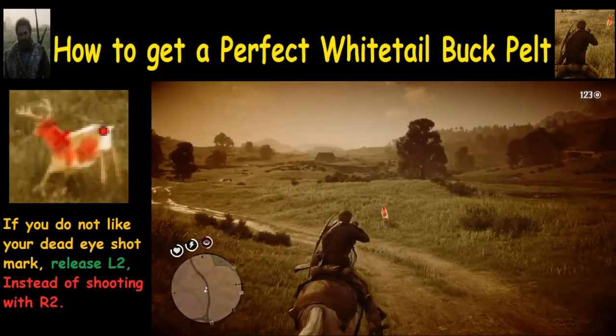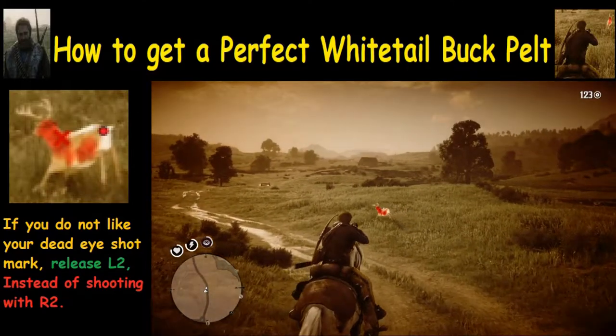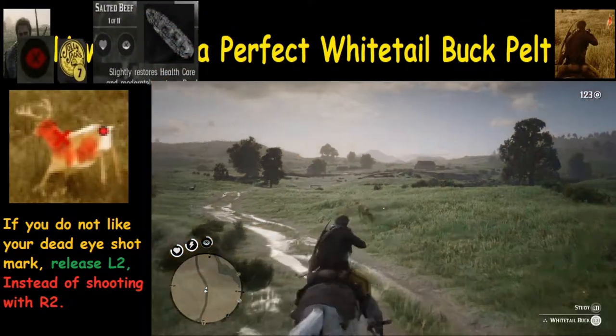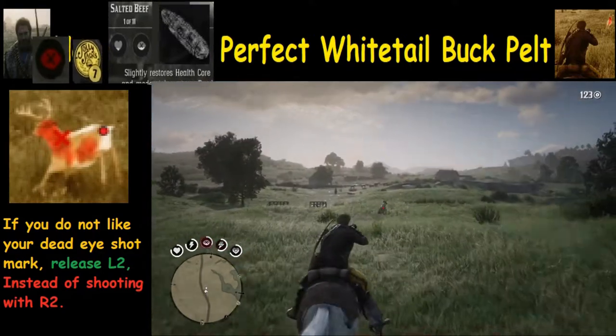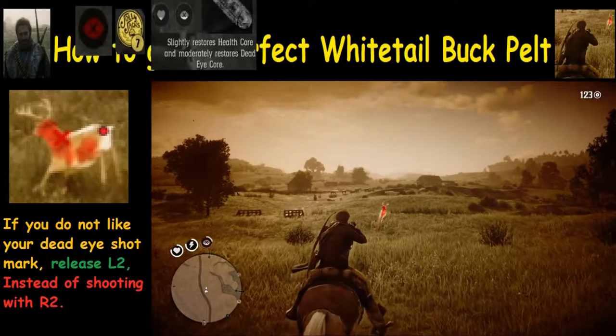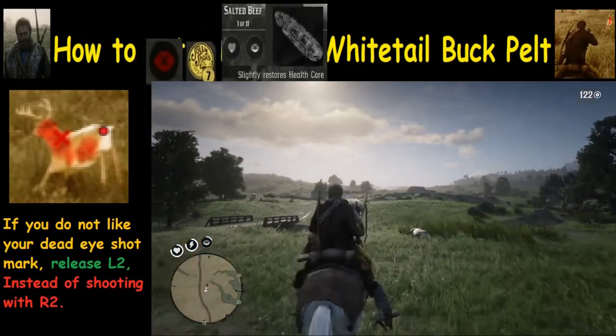If you're in dead eye and you've marked with X but you don't like where it is, you don't have to shoot. You can release L2 and that will negate the shot instead of shooting with R2. Once you press R2 you're going to shoot, so just something to keep in mind.